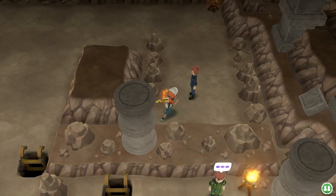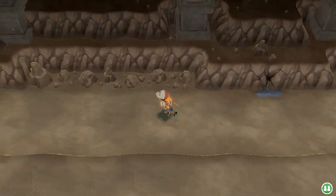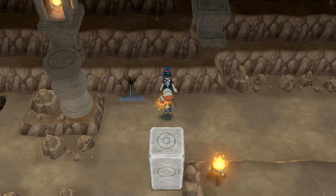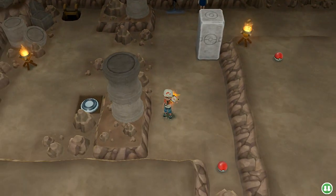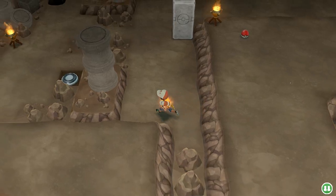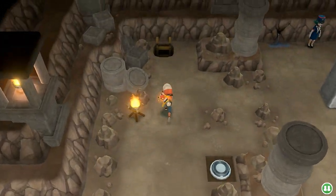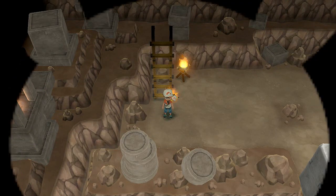Let's grab this Max Revive and move on. Officer Jenny says, 'I bet a bit of encouragement from a beautiful police officer will help you!' Oh yeah, we got some encouragement! Grabbing this item — TM51 Blizzard. There's something waiting for us and Pikachu's talking to me — what the hell is going on?